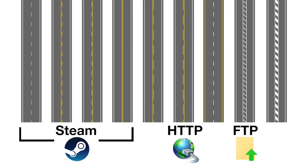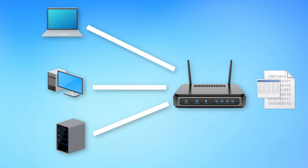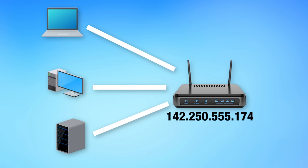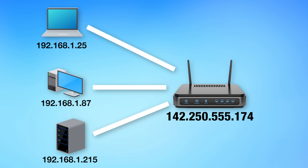Each application running will claim its own port and send out connections on it in so-called packets of data, and they also listen on that port for any responses. Each packet contains info like which computer it came from and which port it's using, and the responses will also have that info, so the router knows where to send those responses to which device. And just like your home has a public IP address, all devices connected to your router have a local IP address, which is how the router can direct where to send various data.